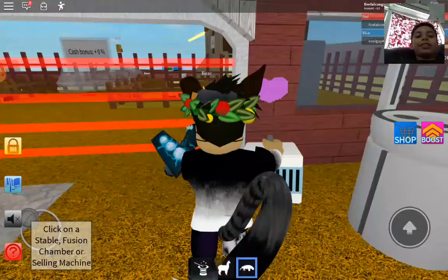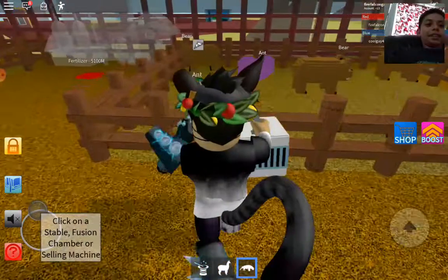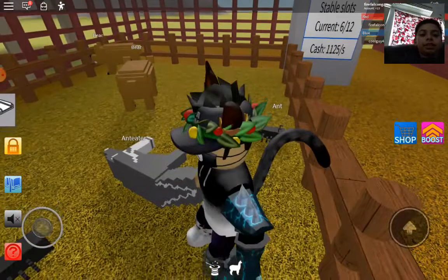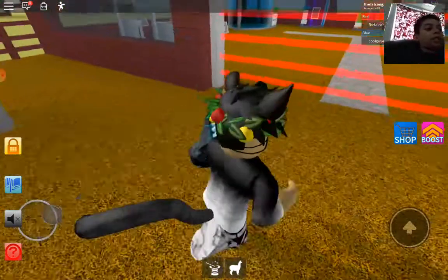The cages all look the same — they really need to change that. There's the anteater, and a lot of ants and bears around.